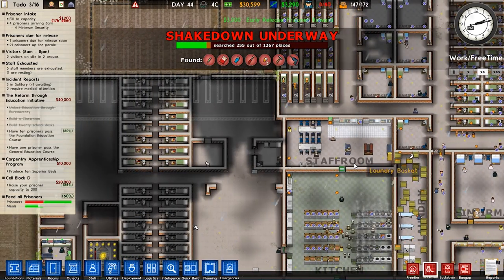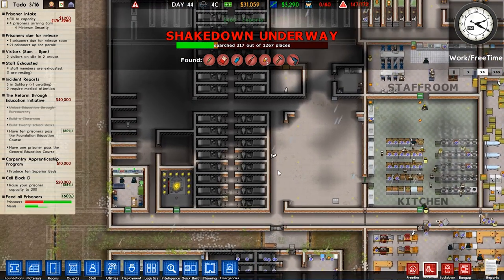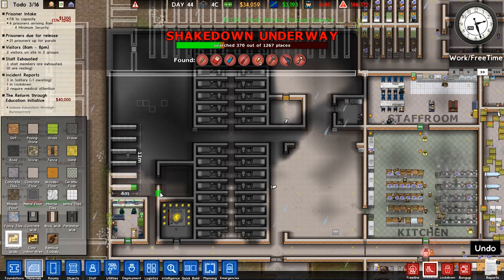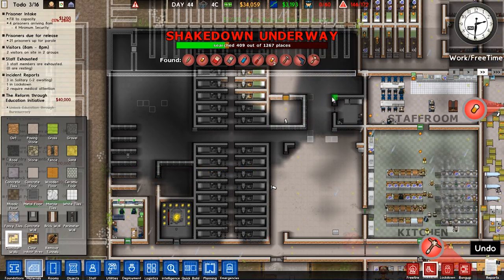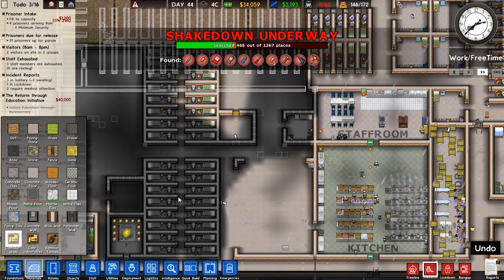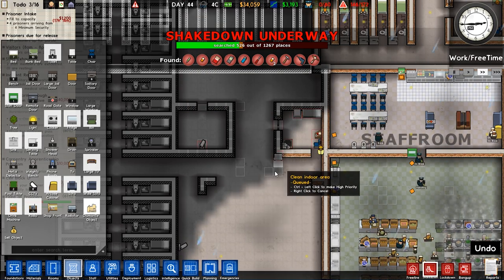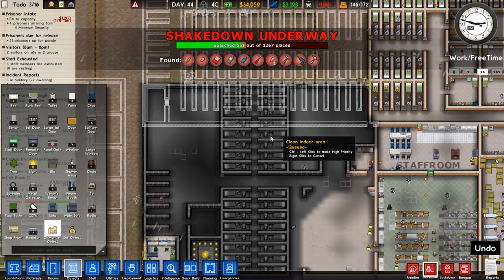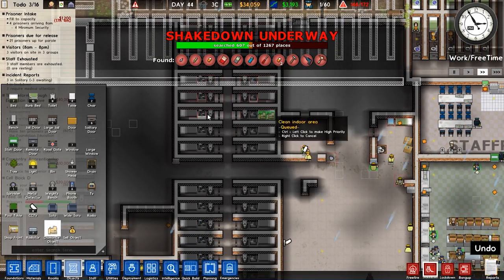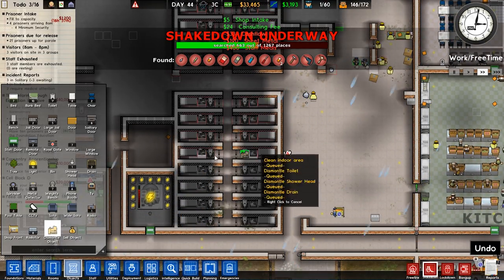Some people are getting released as well. While that's happening, we can get back to dismantling the old max sec — it really is just a mess. We missed a toilet, there's just one lone toilet still left. Let's get rid of this canteen too — it's going to be another canteen at some point anyway. We'll dismantle this CCTV camera, the lone toilet, and the radiator. I'm going to brush over all this stuff and dismantle it so we can reuse it for a new expanded normal sec wing.